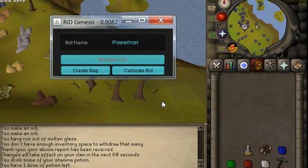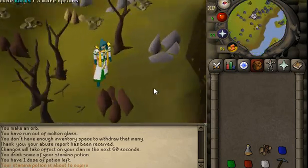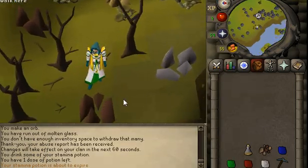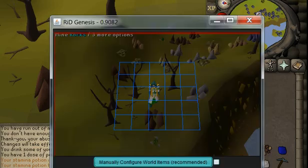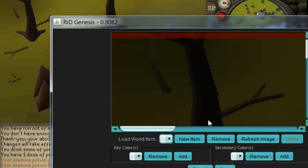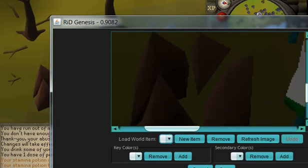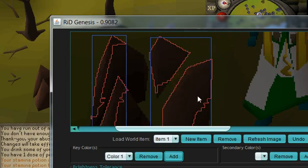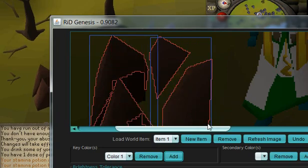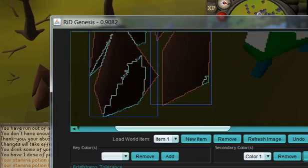All right guys, let's set up a mine one drop one using iron. I've already set up the map, let's set up the calibration — get a good view here, that looks good. I'm only using one rock for now; chances are most of you guys are free to play and can only access one rock. There are too many people, but now you guys can set up your world item, a secondary color for this dark spot. That looks really good, save.